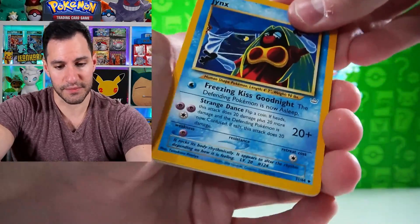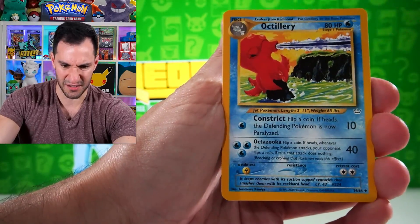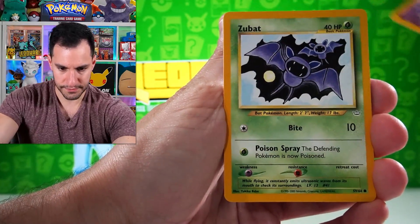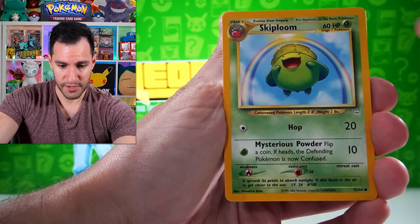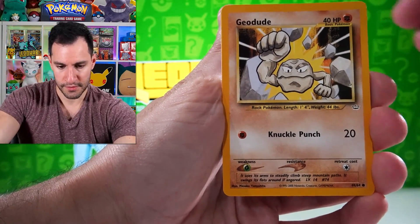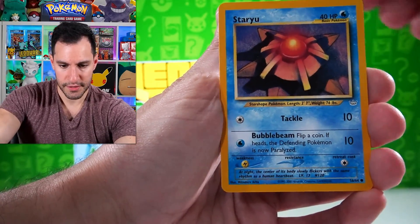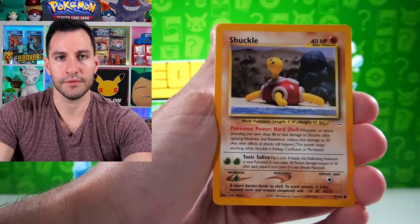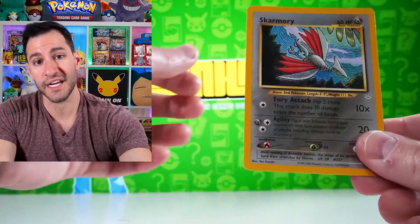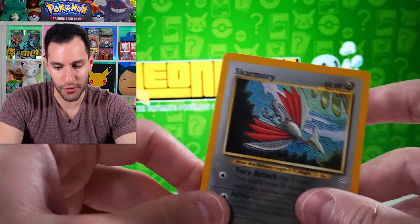Let's get into the next Neo Revelation pack. That's creepy — like jumping in your window at night. Articuno... Unknown... Zubat... Skiploom... Quillfish... Geodude... Unknown... Starmie... Shuckle — don't mess with Shuckle — and another Skarmory. If you put both Skarmories together you get the whole wing of the bird.